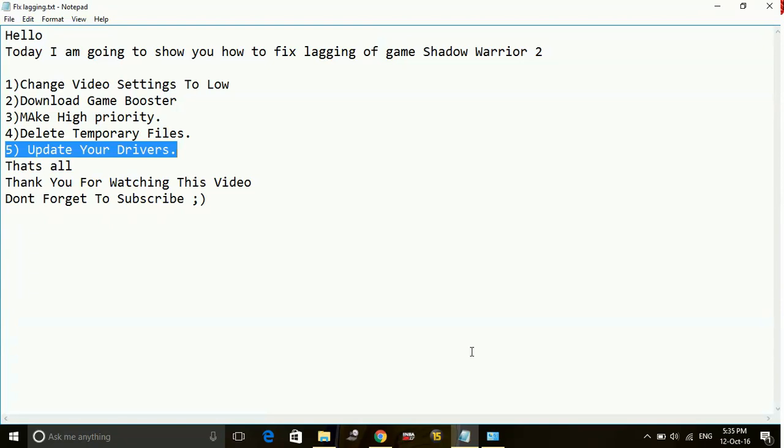Thanks for watching this video. That's all for fixing lagging and stuttering and increasing FPS of Shadow Warrior 2. If you like this video please hit the like button below, and don't forget to subscribe for more. Thank you and have a nice day.